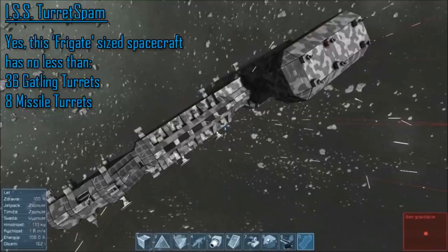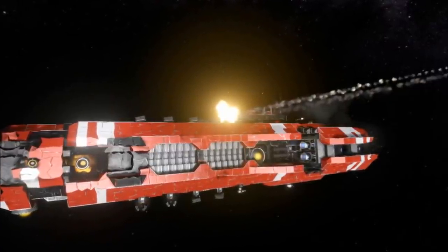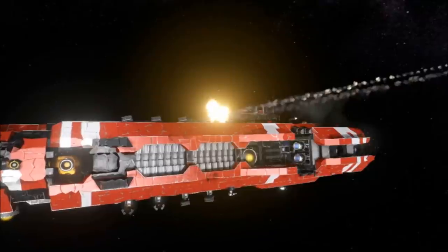Just looking at the design in front of you, you can see it has so many turrets packed so close together that many of them block each other's line of sight. And don't even get me started on those turrets in the middle, which can only fire in a limited 180-degree arc due to the way they've been placed. Placing your turrets like this is especially an issue in Space Engineers because there is still a recurring bug where turrets have a horrible tendency of shooting their own vessel by accident, including other turrets.